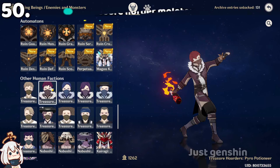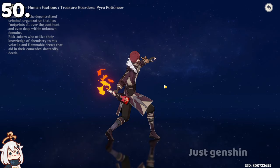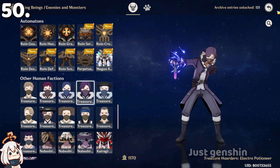You can see all the molotovs that the Fatui Skirmishers throw at you. The Pyro Molotov has a distinct design. The Hydro Molotov is basically a test tube. The Electro Molotov is also a type of test tube. And there is also the Cryo Molotov.